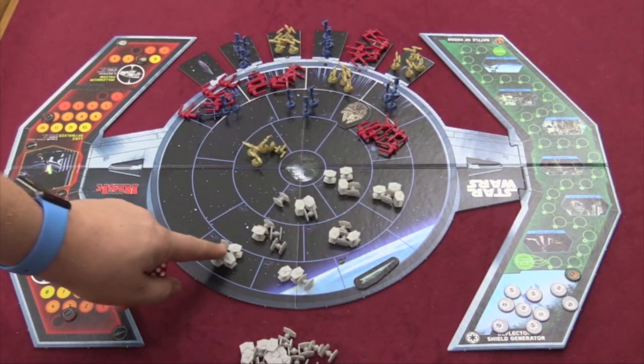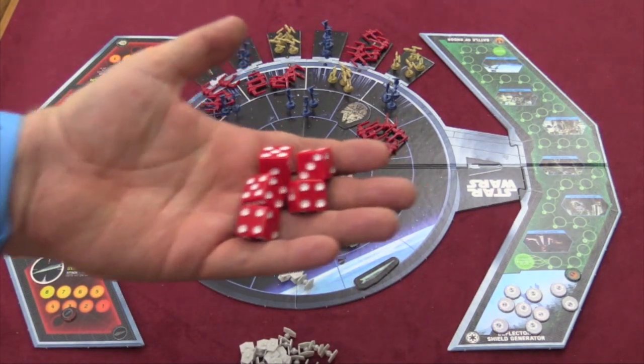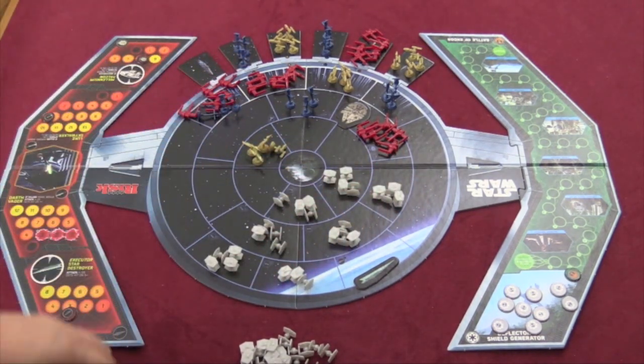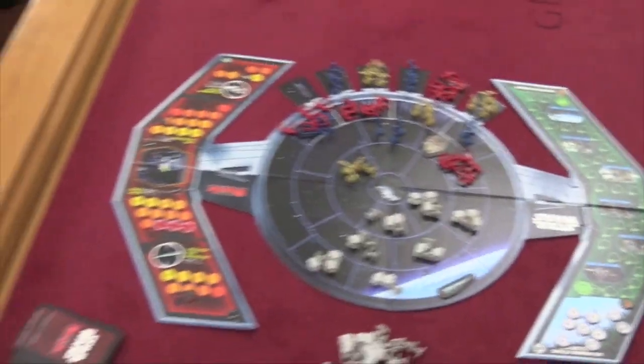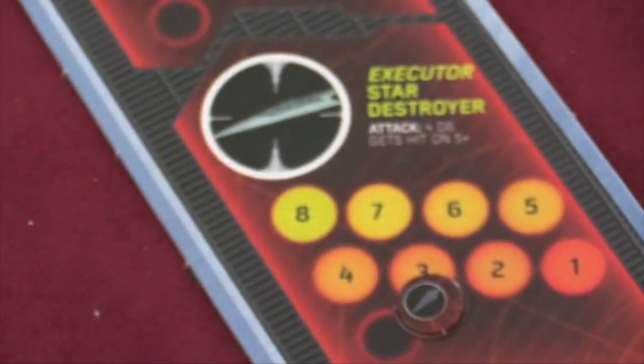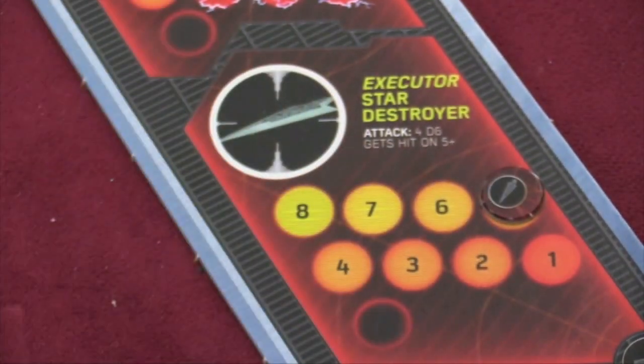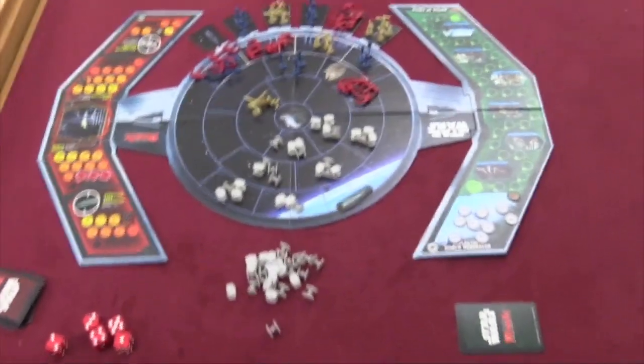And then it depends. If you're attacking TIE Fighters or X-Wings, you simply need to roll three or higher. If you're attacking Y-Wings, four or higher. B-Wings, five or higher. If you're attacking the Executor or the Millennium Falcon, you need a five or higher. The Executor, Star Destroyer, and the Millennium Falcon both have damage tracks, so as they take damage you mark it down, because they're not destroyed in one hit. All the other ships are destroyed in one hit.